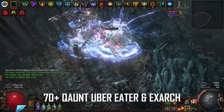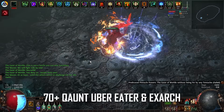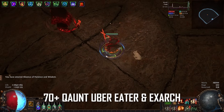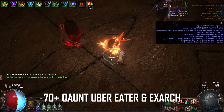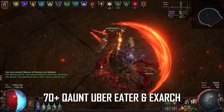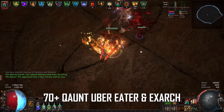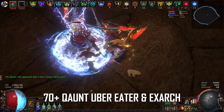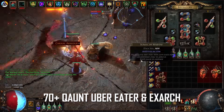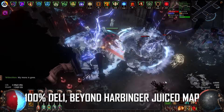Here's a video going over the character and the project I'm going to be sinking currency into for the foreseeable future in the Trials of the Ancestor League — it's an armor stacking Juggernaut. I actually tried making a character like this at the end of last league, didn't get to play it much and didn't make a video of it, but I really enjoyed it and figured I wanted to get more chance to play with it, so I made another revision of the build and revisited it this league.